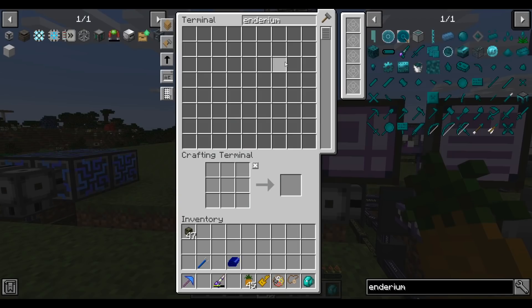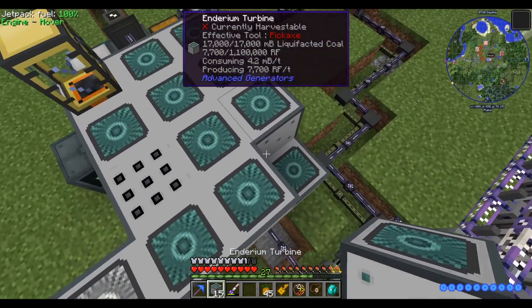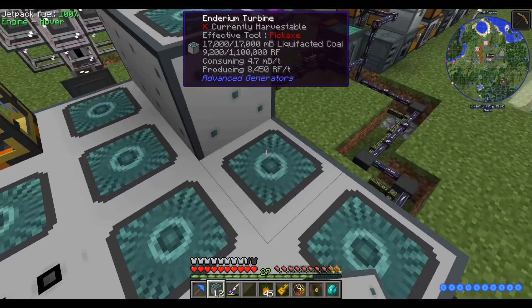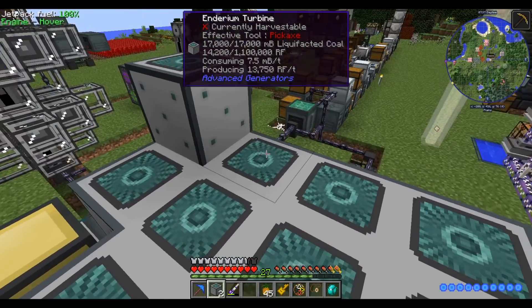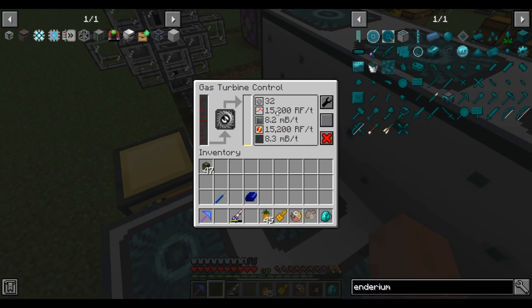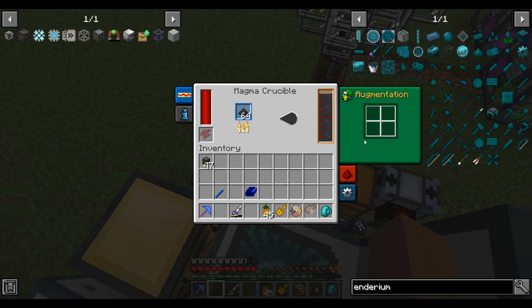The turbines are done. Now I can put these onto our generator, but that will cause our fuel consumption to go through the roof. Our energy production is up to 15.2k RF a tick, but our fuel consumption has increased to 8.2 millibuckets a tick and our magma crucible can't keep up, so let's get a few augments for it.